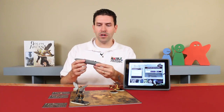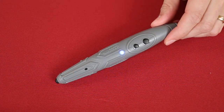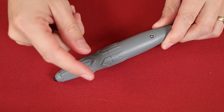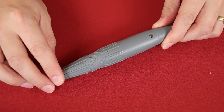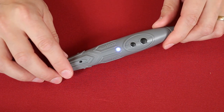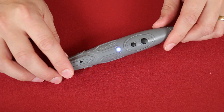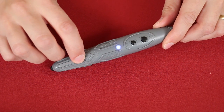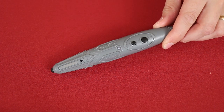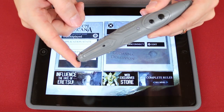Now let's take a quick look at some other features found on the stylus. Should the batteries run out, you can turn it over, unscrew the screw here, remove the cap, and replace them with two new AAA batteries. The stylus will turn off if left unattended for a period of time, but if you'd like to manually turn it off, hold the power button down until the light turns red. Then you can release the button, and the stylus is powered off.